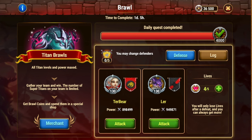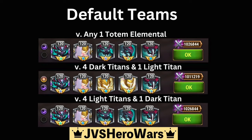Now that that's complete, let's pop into some graphics here that I've created. So for your default teams, anytime you're facing a team that just has one totem elemental — that could be all fire, all water, or all earth — you're going to be using Brewster and all the dark titans with Solaris.